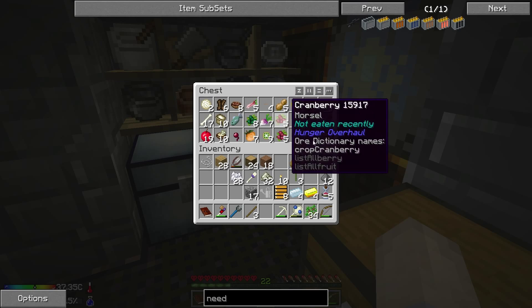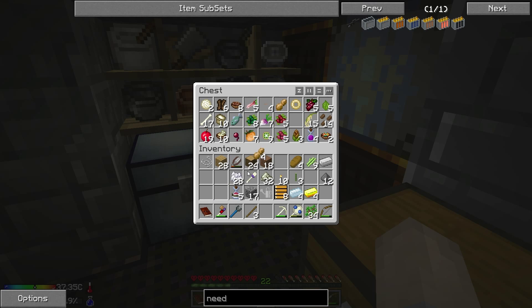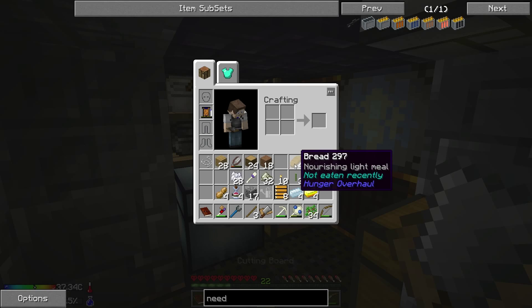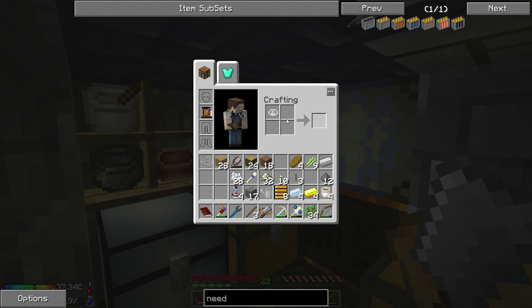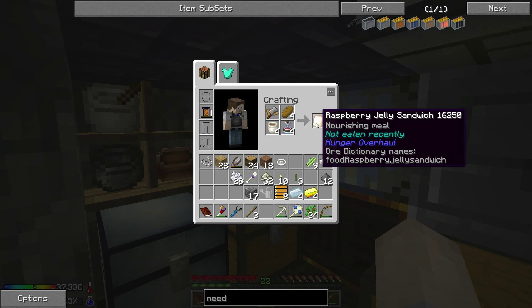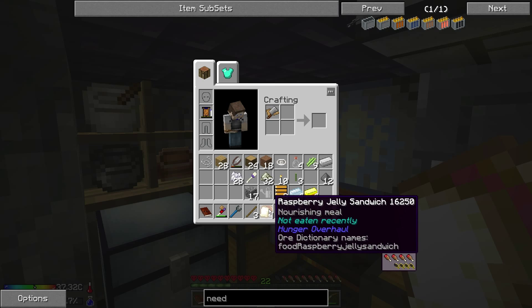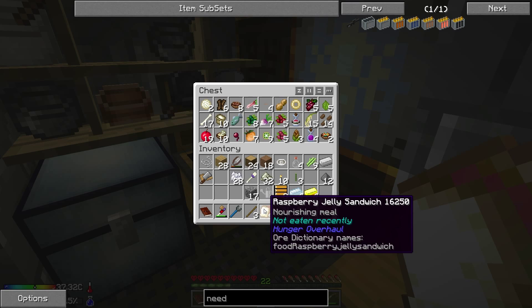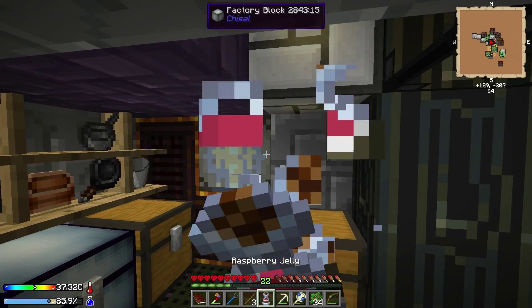Let's make that peanut butter and jelly sandwich. We've got the jelly and we have peanuts. We can only make four. So let's put one of each back. Chopping board - we need the juicer as well. Let's juice the peanuts into peanut butter. So peanut butter, jelly, bread, and the chopping board gives us some raspberry jelly sandwiches. Oh yes! Let's take a look at the food value on that - four hunger bars and three and a half saturation. That is a really, really good meal to have. It's a nourishing meal, so definitely good to have. Let's chow down on that spare raspberry jelly.